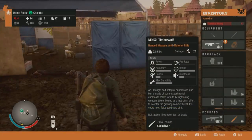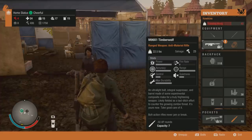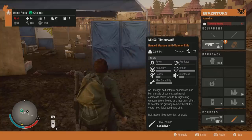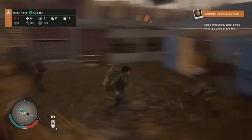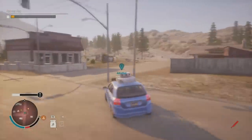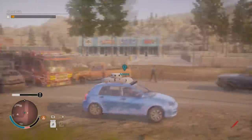In case you guys don't know what this is, this is the strongest weapon in State of Decay 2. Now it may not be the best in certain scenarios, but this is definitely the strongest by far. It is the M99X1 Timberwolf and you can get this from traders, and also a specific mission can pop up with one of the survivors called Eagle Eye. So keep that in mind, it is a random mission that you can get.